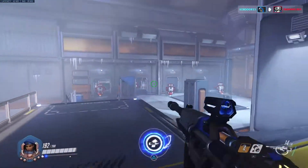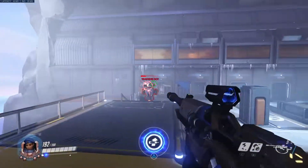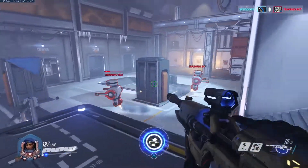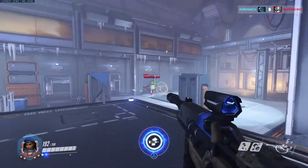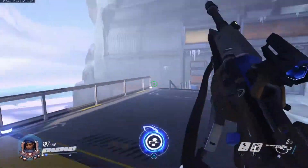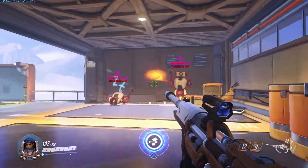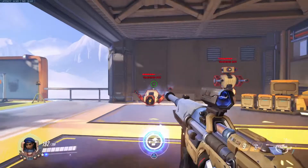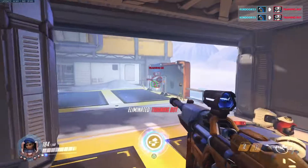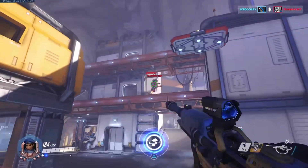For ult combos, what I like to do is: say Reinhardt charges in and is making good space - you nano him, he gets all his health back and then he can slam. You can maybe win the game because of that slam. When using your nade, I like to use it in Graviton Surge so the enemy cannot heal and will probably die. If Zarya uses her ult, you nano everyone in there - they can't heal and they should die.